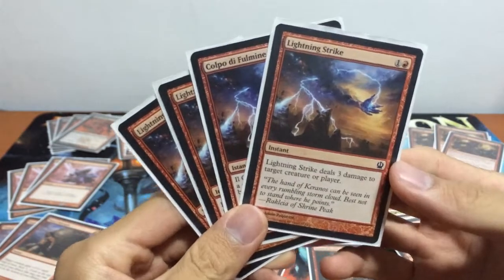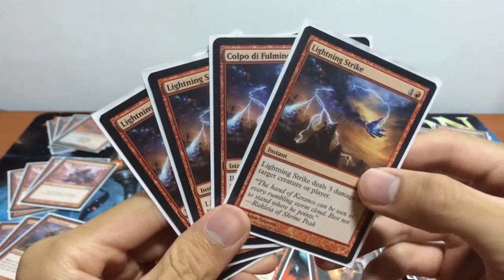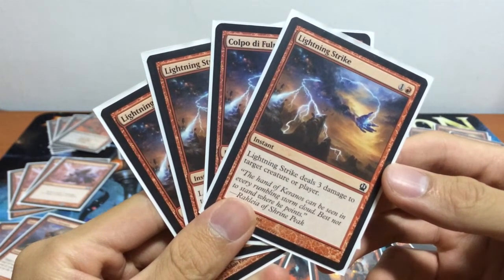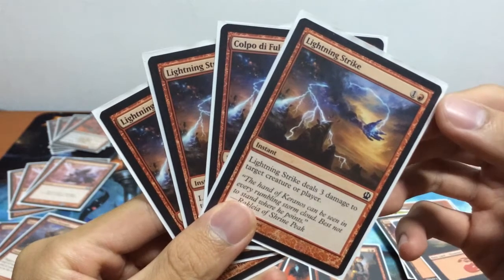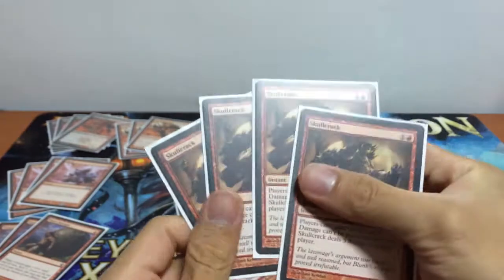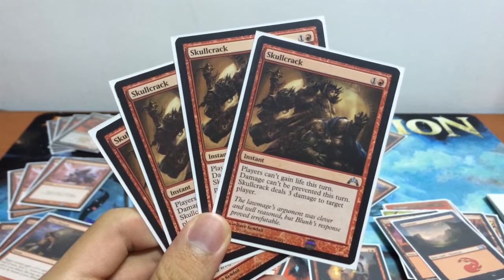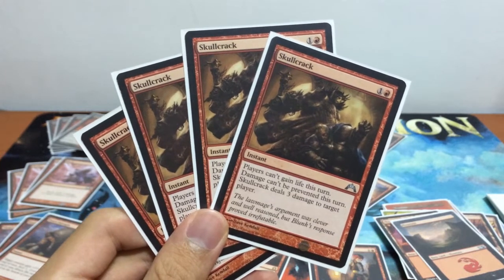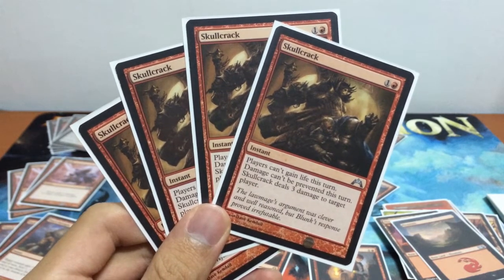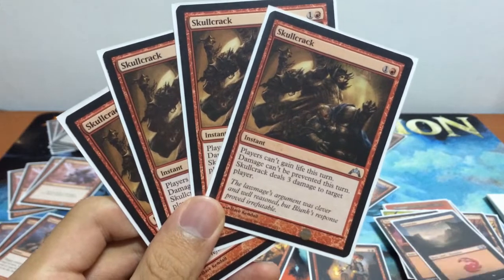A playset of Adelan of the Great Revel, and next a playset of Lightning Strike: deals 3 damage to target creature or player for 2 mana — a brainless inclusion in Red Deck Wins. Burning the opponent as much as possible, removing certain creatures when needed. Next, a playset of Skullcrack — like Lightning Strike but it goes straight to the opponent's face. With the current meta running lots of lifegain — Grey Merchant of Asphodel, Cause of Kruphix, Sphinx's Revelation — Skullcrack really hinders their tempo and recovery. Definitely mainboarding 4.